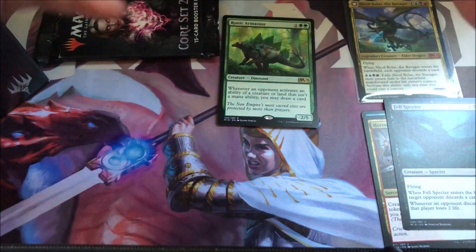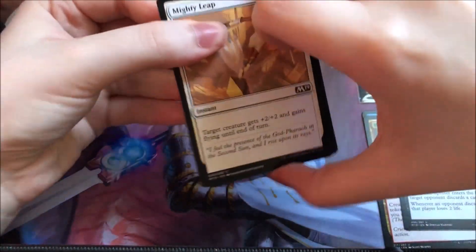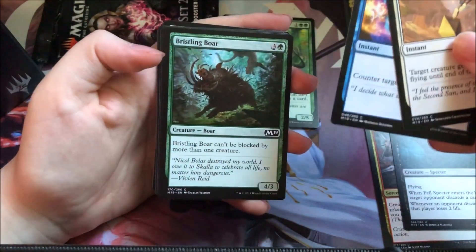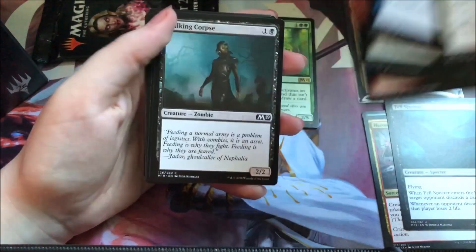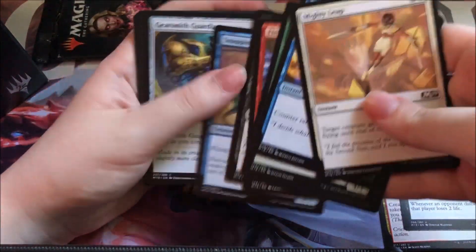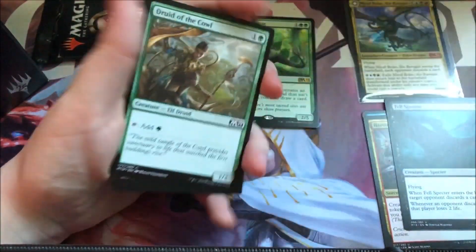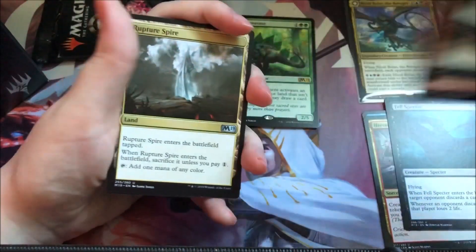Second pack into it, let's go. Mighty Leap — a lot of Amonkhet reprints, because Amonkhet is rotating out. Amonkhet and Hour of Devastation were some of my favorite arts and favorite sets in a long time — I really loved the Amonkhet plane, I thought it was amazing. This was a Kaladesh card, I think — it's got that Kaladesh or Aether Revolt artwork on it, so I'd assume so.